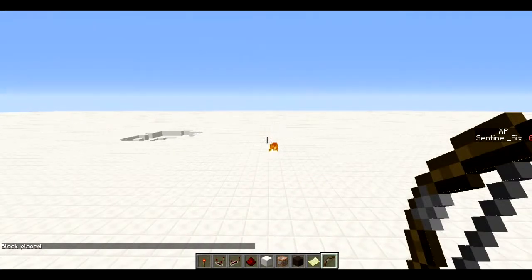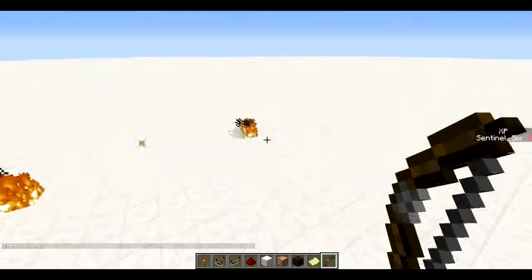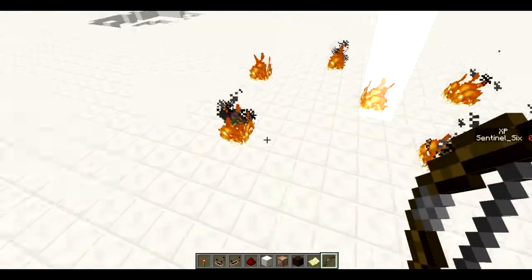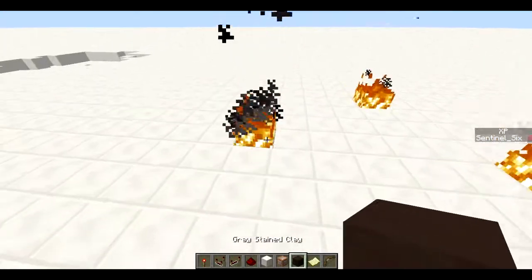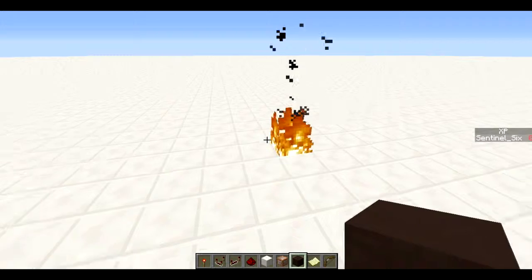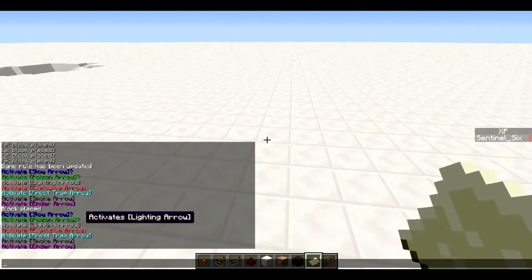So we're just gonna start with the lightning arrow. I've got a normal bow right here and lightning hits wherever we shoot it — it's pretty cool, just lightning, pretty straightforward. I'm just gonna put out the fire so we can get the map again.